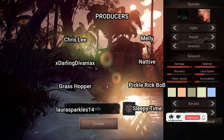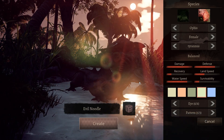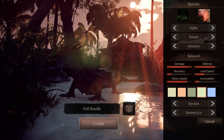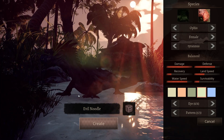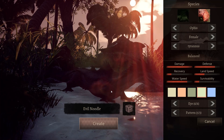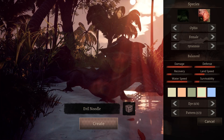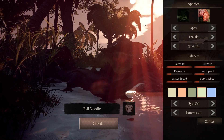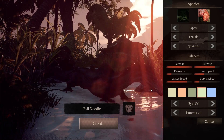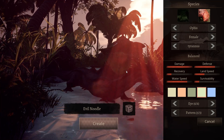Hi guys and welcome back to Path of Titans. Today I'm checking out Ophis, which is a Primordial Tyrants modded creature — a dragon, the first of their dragon creatures. I'm just waiting for the day to really come because it's really hard to see the skin. I wish you could change the lighting on the character screen when you're doing skins. I wish you could change the lighting so you could see the skins better. That would be really nice, but that's something the devs should do and it's probably not going to be a high priority.